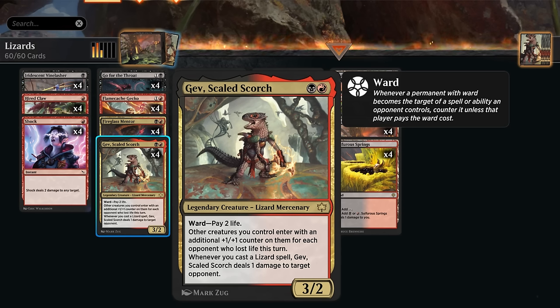Both creature types are relevant in this deck, and it has a bit of protection with Ward, forcing the opponent to pay 2 life. Other creatures we control enter with a +1/+1 counter on them if our opponent lost life this turn, which we can very easily enable. Simply by casting a Lizard spell, Gav will deal 1 damage to target opponent, so our Lizard will automatically enter with an additional +1/+1 counter on it.